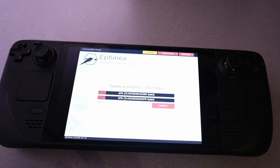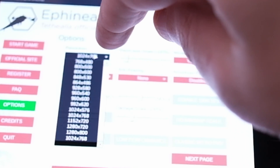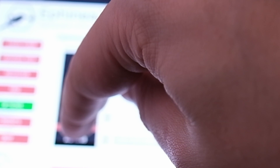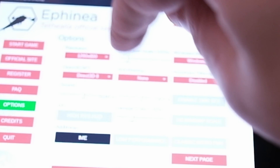It's going to connect to the Affinia server and download all the appropriate patches and updates required, and then you should be good to go. Actually, there's one more thing — you want to go into the options and make sure that you are in windowed mode and set the resolution to 1280 by 800. This is what is recommended by everybody that plays this, so be sure to do that.